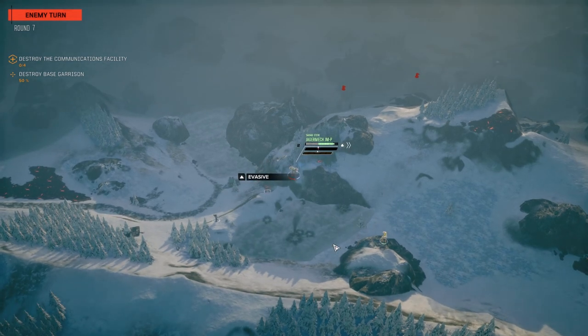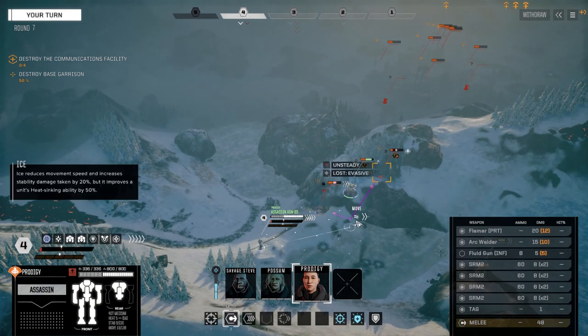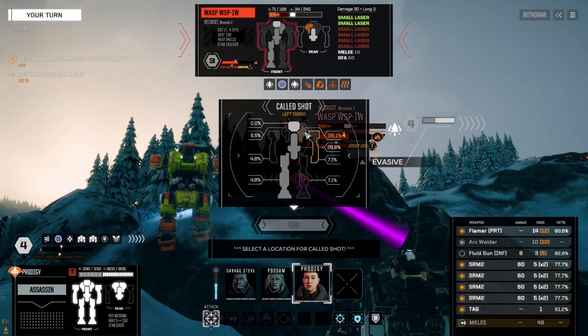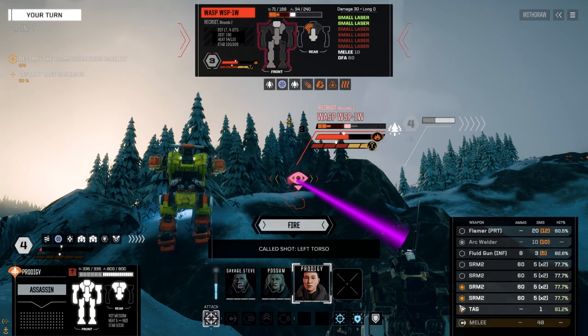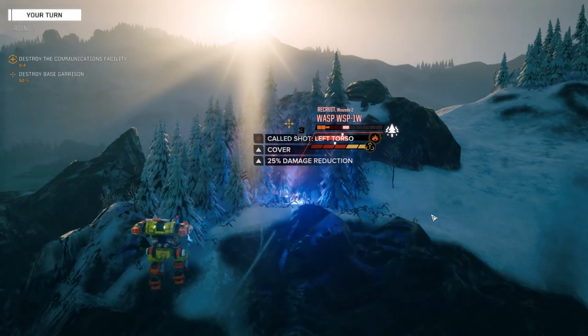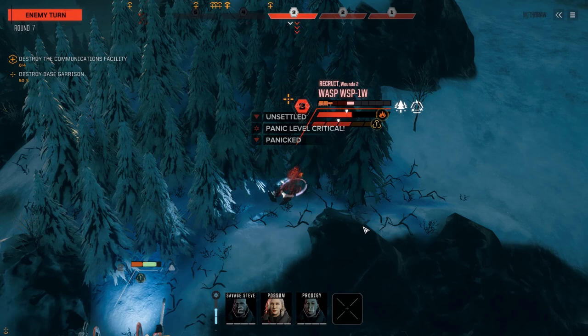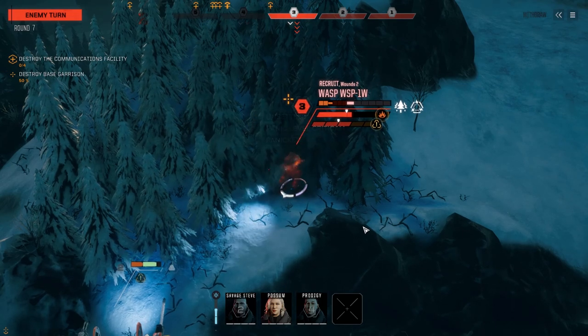We could try to do an offensive push - maybe try and take his torso off. Good job melting my back armor - good thing there's 75 points in each location. Let's get up here and target him. All we need is one torso hit. He's okay in the CT and legs, so let's target this torso. We're going to fire two SRM2s - leave the flamer off. We might as well fire the TAG too. Come on! He's at critical panic level though - I thought I could take that torso, just needed a couple of hits.